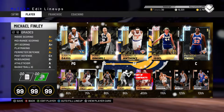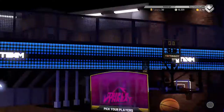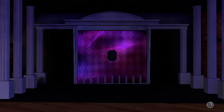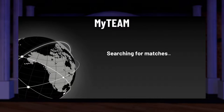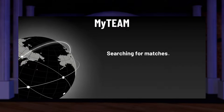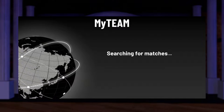Here is my lineup that I use on Unlimited. We are going to go into a Triple Threat Online game and play with this 95 Patrick Ewing. Played a few games with him, so I know partially what I'm doing with him. We're gonna see if we can pick up a W with Patrick Ewing.